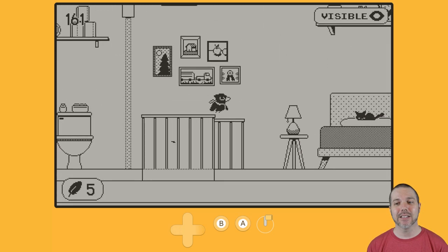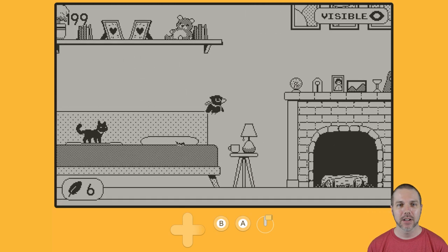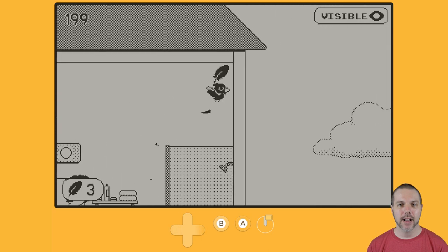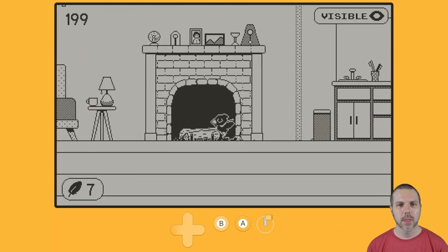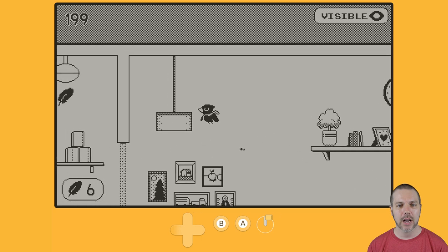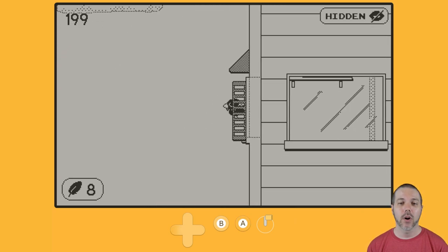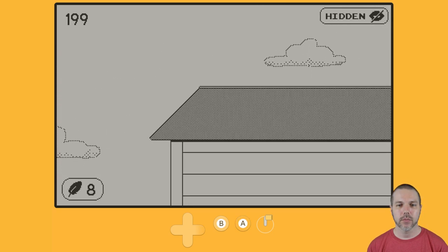There is an additional human in this house. So the cat, obviously, is the cat. And it gets mad at you for doing that there. But there's another dude in here. So keep that in mind as you wander floor number two. But up in the corner is the next feather, which means we're at eight. There is one on the roof. And in the bathroom — so in the bathroom and on the roof, and then you'll have all ten.